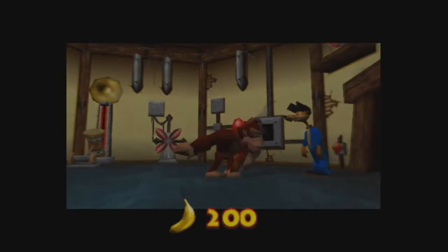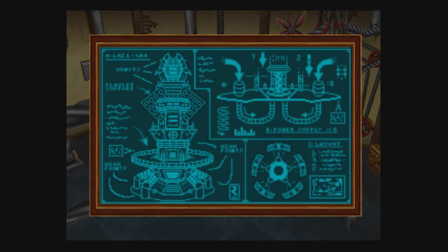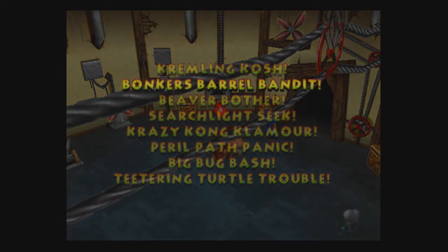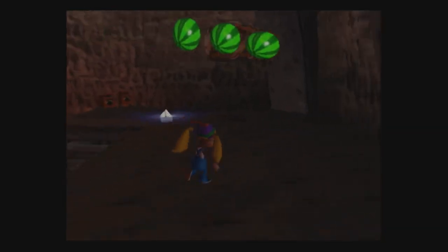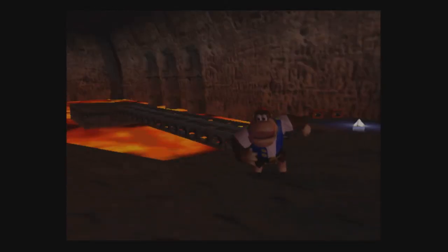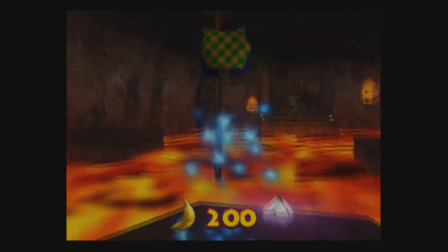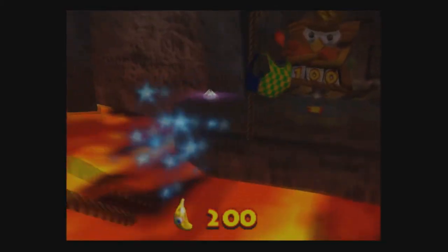That's it — that's banana number 200. That's every banana in the game. And now this is what the blueprints look like — isn't that incredible? Now you can play some mini-games like Beaver Bother. Switching over to Chunky real quick. We got 200 bananas. You need 100 to enter Hideout Helm, yeah? We got more than double enough.